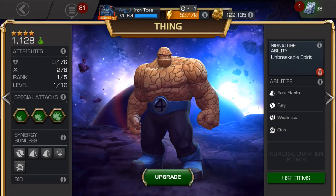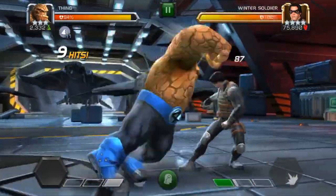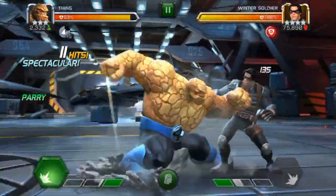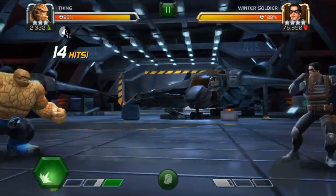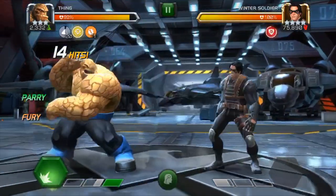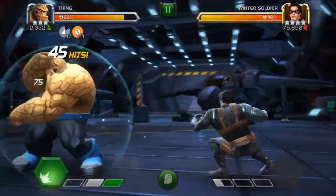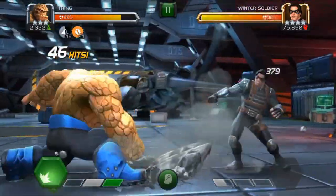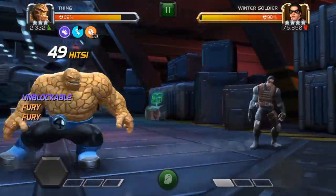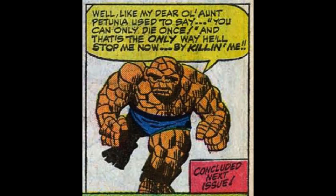The third thing you need to know is how to manage your rock stacks and when to use them. You get one for getting hit, one for blocking, and five if you parry. Your goal should be to parry until you get 20 stacks of rocks, and then throw a special attack to convert them into furies. Repeat this until you max out at 60 furies. 60 fury stacks makes Thing's attack basically triple its starting amount, which is sweet.